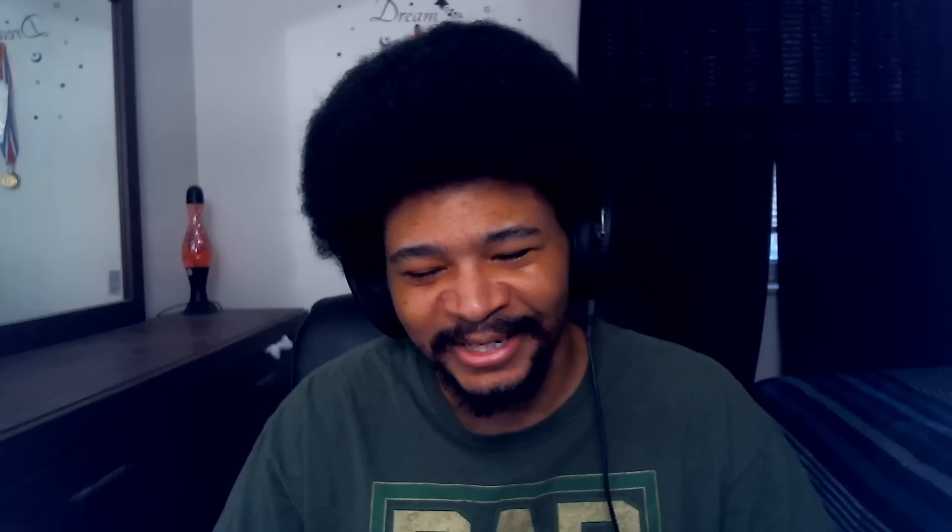What about the biggest sleeper of the set? I think a lot of people are actually sleeping on it and it should be played in more decks than it's being played in right now. I even think it could be worth playing in Temur Reclamation as well. The card is Radha, Heart of Keld. I love Radha — tell me why. She's great. This is actually probably the most broken card in the set. Not only is she a Gruul card that draws cards technically, but you get to see the top card of your deck. You know how much impact that is?